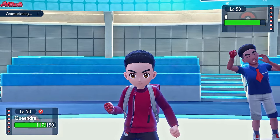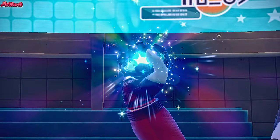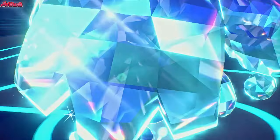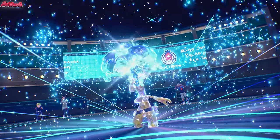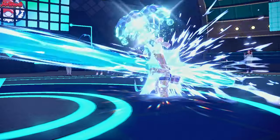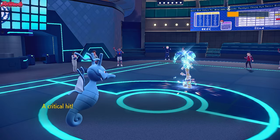They're going to Terastallize - what type to take a Hydro Pump? They Terastallize into a Water type - that works out nicely for them. However, I'm pretty confident a non-STAB Dazzling Gleam is not going to KO us even at plus two, thanks to the Aurora Veil. We go for a Pump - it's going to be a crit. That crit does a lot of damage. Critical hit!